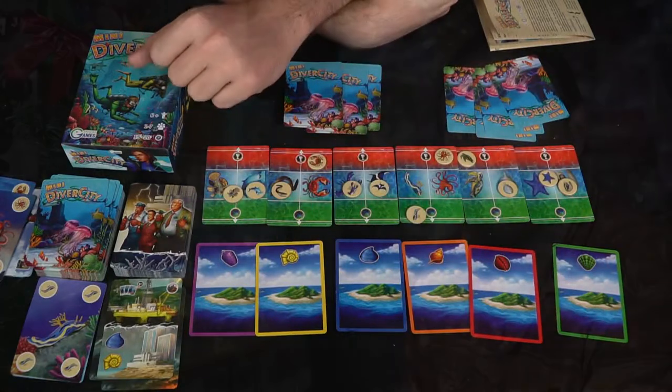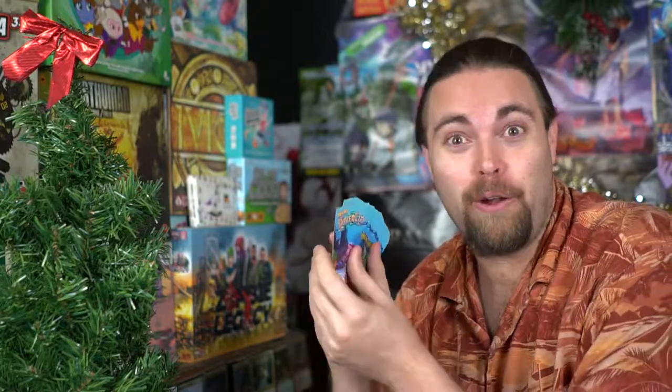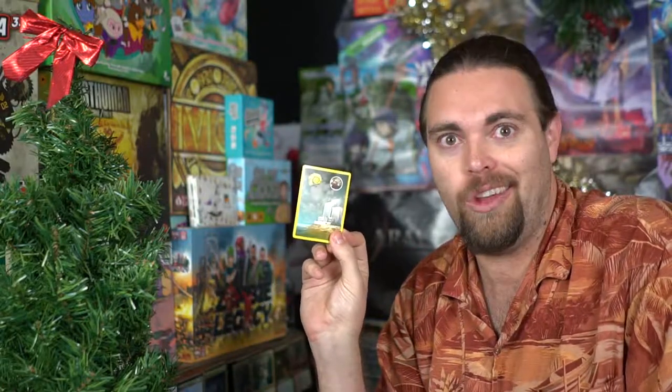Two quick caveats before the review: first, if the deck runs out the game is also over, so there are only so many cards you can draw before it's too late. Second, when you flip a hotel back into an island, it costs you a diversity card discarded from your hand — so be aware of that.